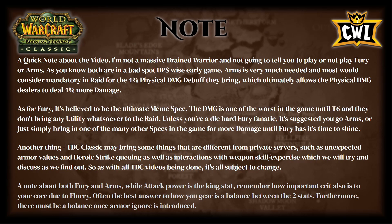Unless you're a diehard fury fanatic, it's suggested you go arms or just bring one of the many other specs that can do more damage until fury has its time to shine. TBC Classic may also bring things different from private servers such as unexpected armor values, heroic strike queuing, and interactions with weapon skill and expertise — all subject to change. A note on stats: while attack power is the king stat, remember how important crit also is due to Flurry, so the best gearing is a balance between the two stats, plus armor ignore once introduced.